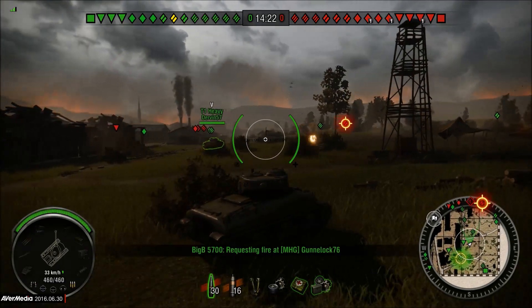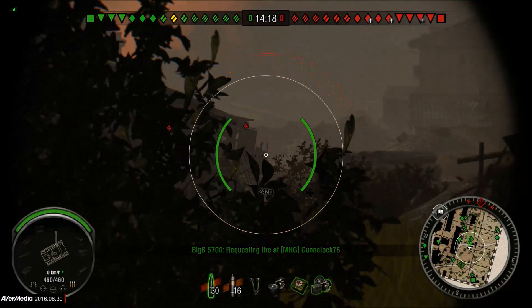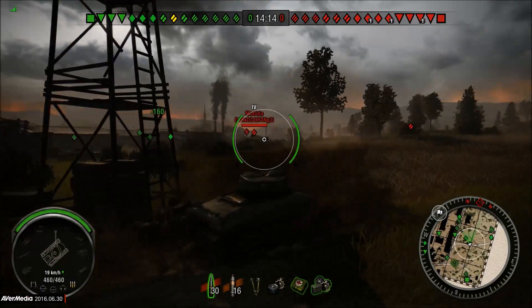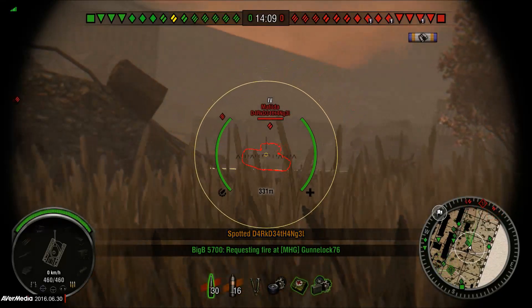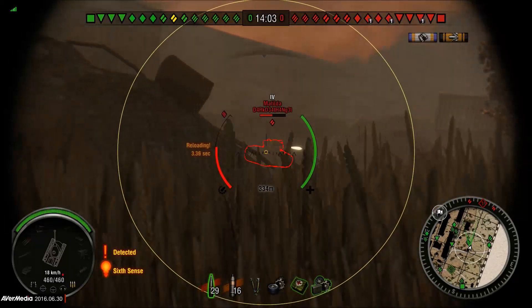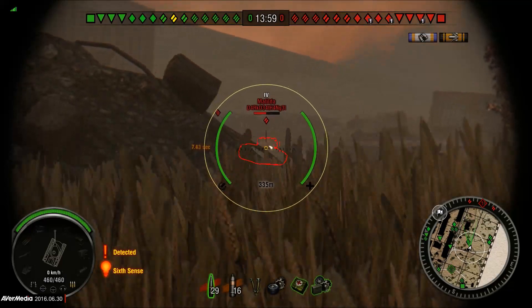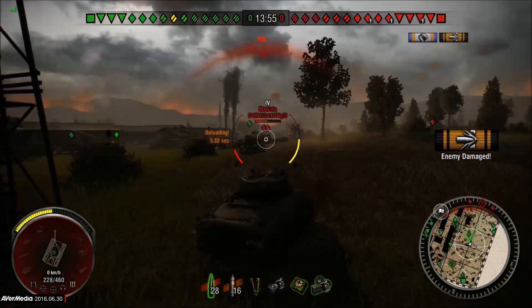For some reason my mic wasn't working — that happens on occasion. When you're trying to talk, it just doesn't register what you're saying. I do see a Matilda, and even being a tier 4, it's super critical to take out. You've got to take those things out because it has really high pen, a very high rate of fire, and low alpha. I just can't have that tank rolling around hitting my teammates.